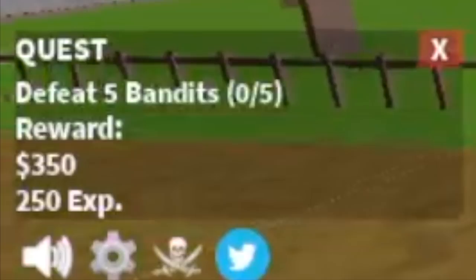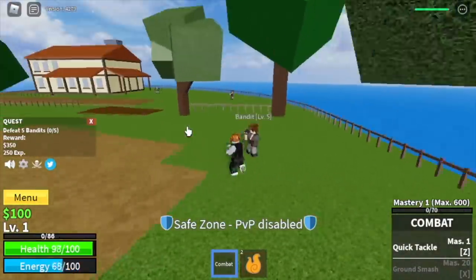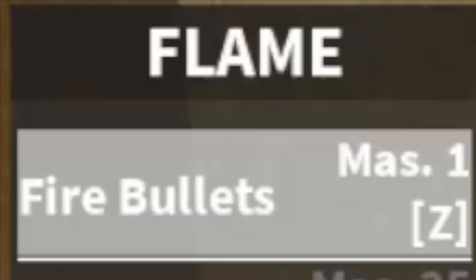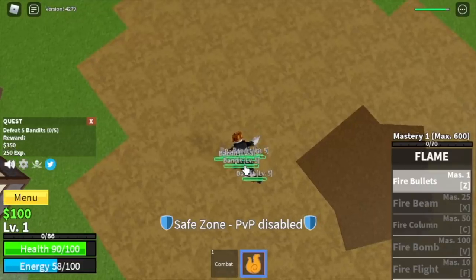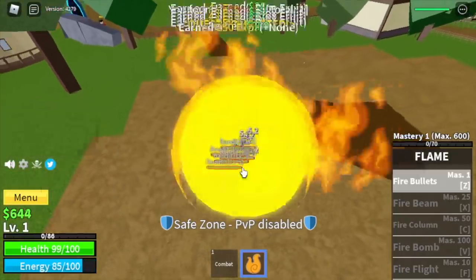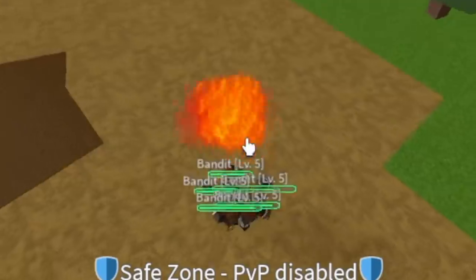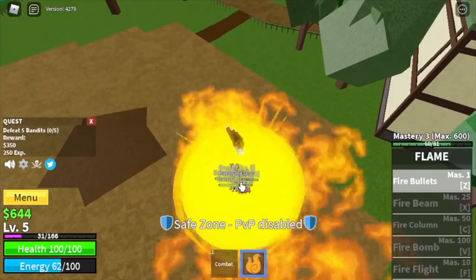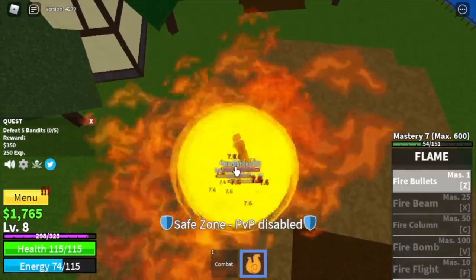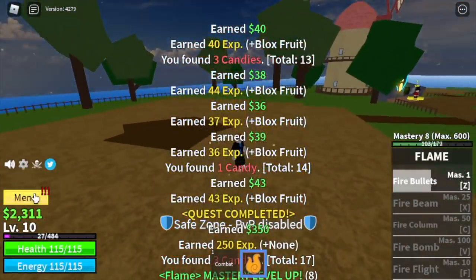To start off, we're going to defeat bandits. Flame fruit is a Logia type fruit, so there is what we call a Logia effect — if you reach a certain level, you won't be damaged by enemies that have no Busoshoku Haki. You've just seen our first skill, the fire bullets. Just 2 skills and you can defeat bandits. That's the Logia effect. Just keep using your fire bullets, lure them, and the goal is to reach level 10.